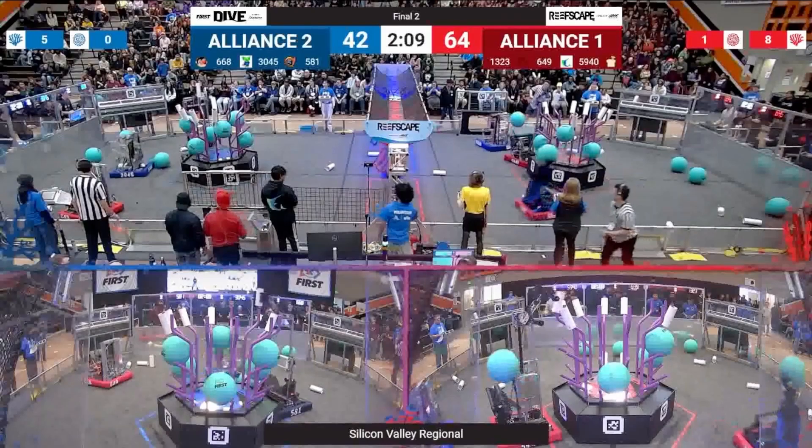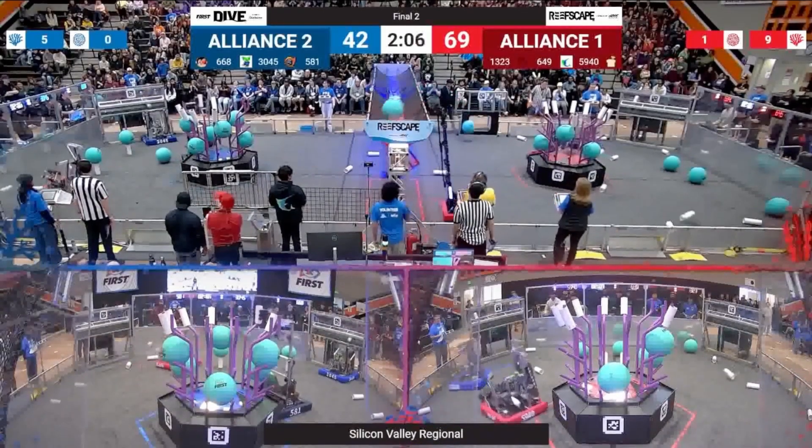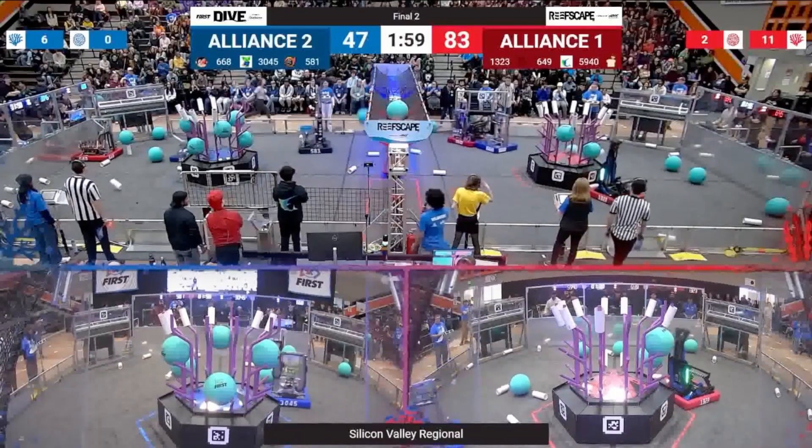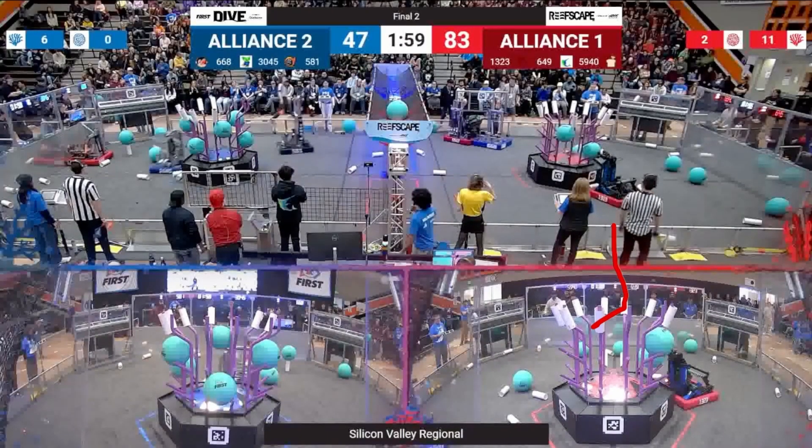We're going to see Bread continue to score coral and the processor — scoring one coral on top of the reef and grabbing algae in the super cycle, then scoring in the processor. Meanwhile, 1323 on the bottom part of the screen is able to cycle completely alone. The defense from Team 668, Apes of Wrath, is completely focused on 5940 Bread, allowing 1323 to just go to town — and 5940 is just completely unstoppable as well.